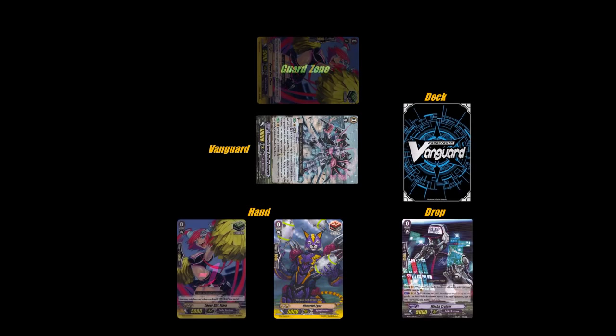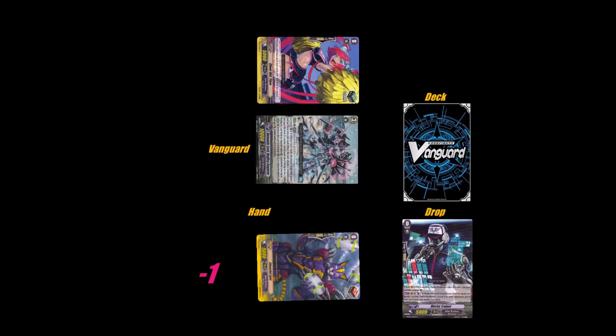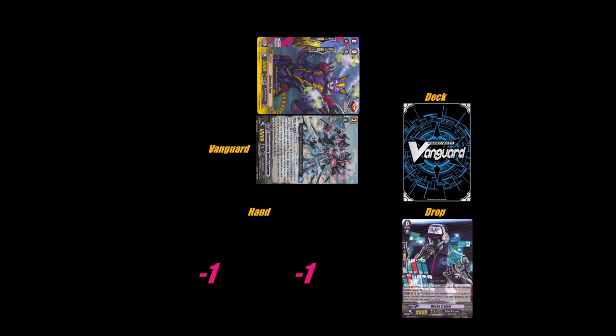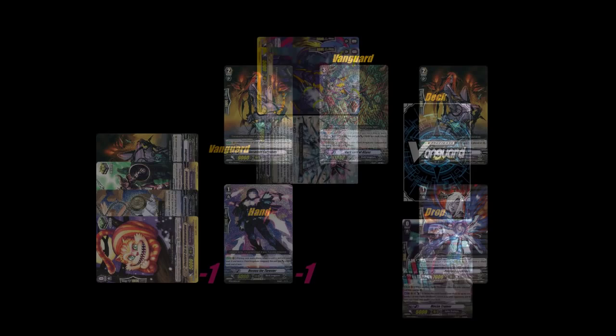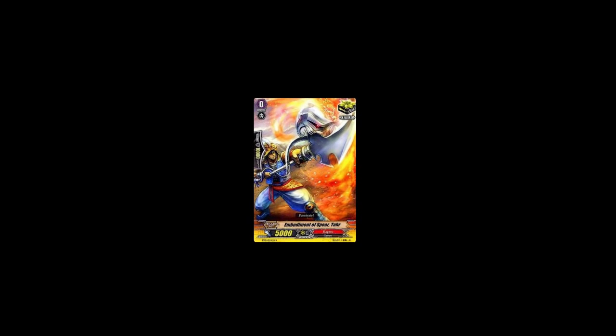But you can't eat damage all day. Since the opponent is just going to keep pressuring you forever, you have to guard sometime. It's best to guard as little as possible and as early as possible. The concern for stopping damage at all costs comes when you reach four or five damage — this is called the late game. At this point, a single unguarded vanguard could instantly end the game. Even at four damage, your opponent could easily check a critical trigger, which would mean your loss. This is where Perfect Guards come in.